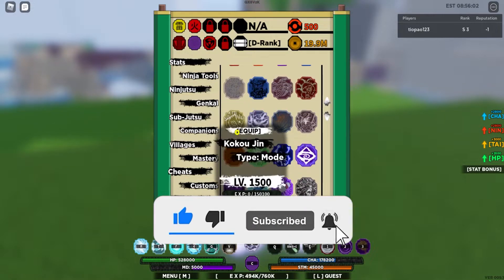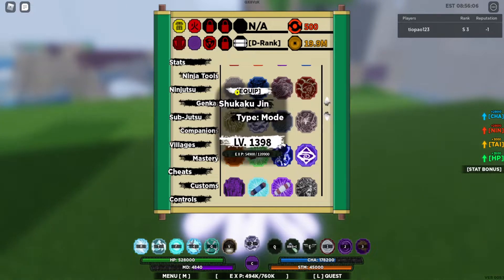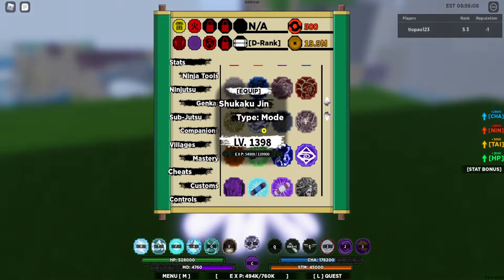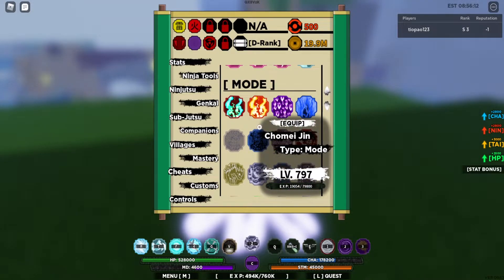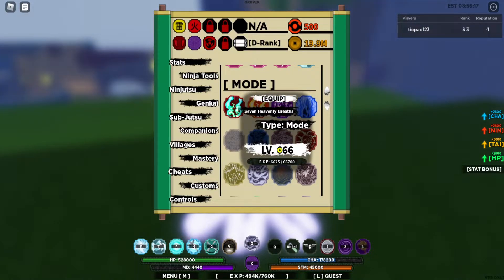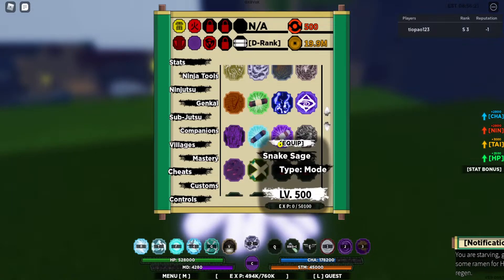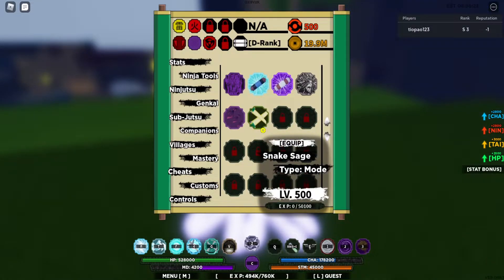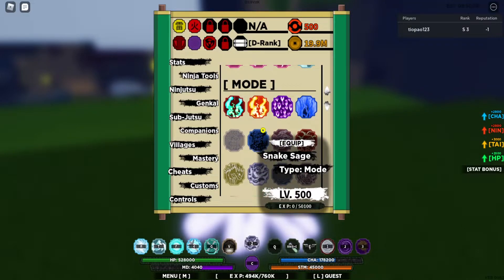Got Karama maxed out, I got maxed out Coco, maxed out Saiken, my Sobo is almost maxed out, my Shikaku is almost maxed out as well, my Chome is 800. This is really, really easy. I did it with 8Ks, I did it with 7 heavenly reps too, with this, I did it with Snake Sage. It's basically any mode that you want to use it on and leave it on and grind it overnight.